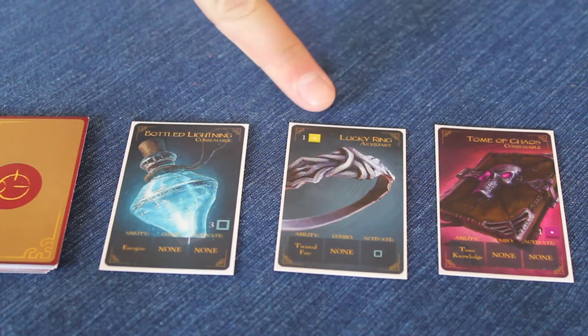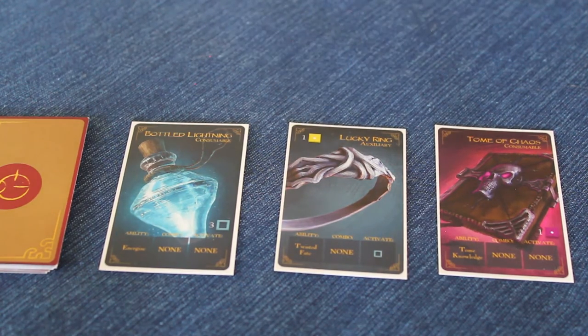Other cards, like this Lucky Ring, will be utilized on a Champion's Board active inventory slot. If the card is not in an inventory slot, the player does not gain the benefit of the card.